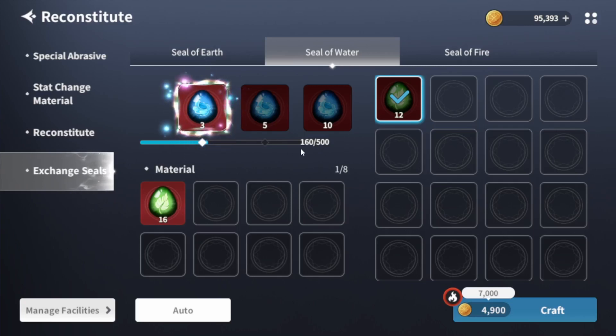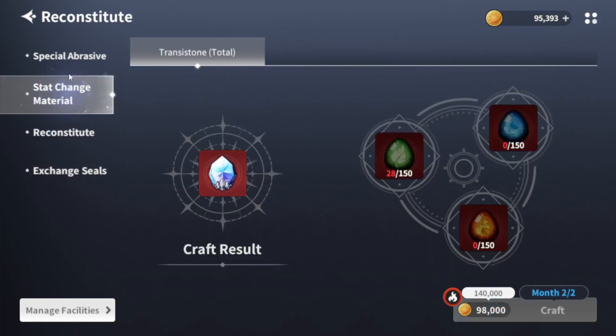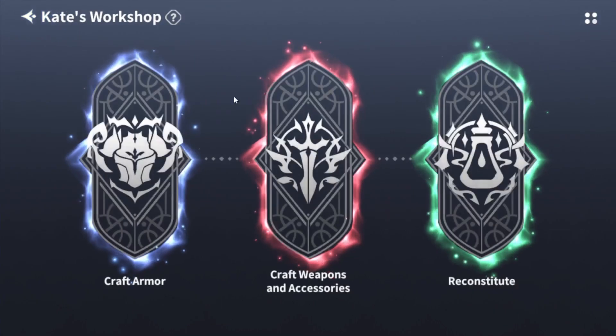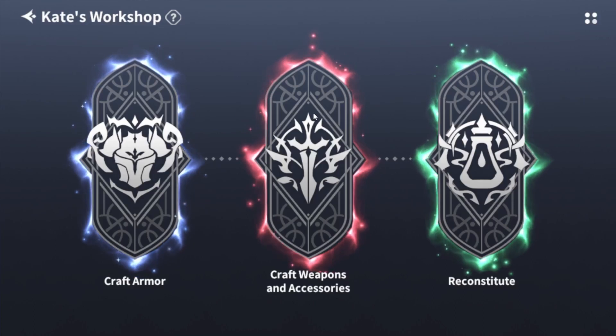You get 10 points per seal, and you can exchange 50 for 18 — that's not a great exchange rate. However, that means you can farm pretty much whatever gear dungeon you want and come here to do an exchange for the seals you need. Overall, a positive change — super stoked about the gear refinement items.